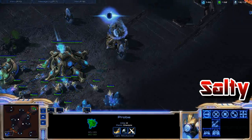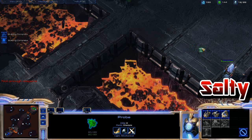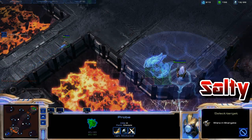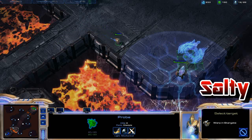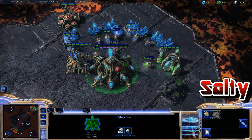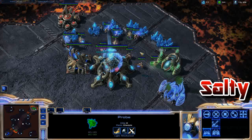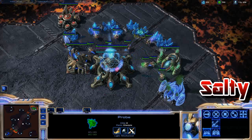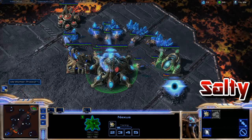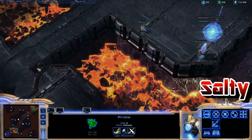Just looking around, I can see he's chrono boosting his gateway and going to get warp gates. That pylon finishes and I now have enough minerals to put down the stargate. Notice that pylon is walled off by a cliff on one side and the stargate on the other — that cuts the pylon's exposed surface area in half, making it much harder to surround and kill. You only have about three squares where units can actually hit it from.